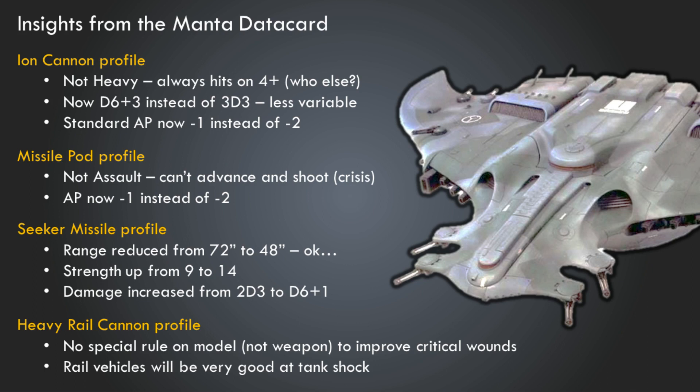Not having the Heavy keyword is a little concerning — I'd expect Tau weapons generally to have Heavy to emphasize elements of their play style, but that's not true here. The damage is now d6+3 instead of 3d3, giving a slight buff: your minimum is four instead of three with a little less variable output. Standard AP is now minus one instead of minus two, which I'd expect to play out across ion weapons. The Missile Pod is not Assault — we saw that with the drone preview as well.